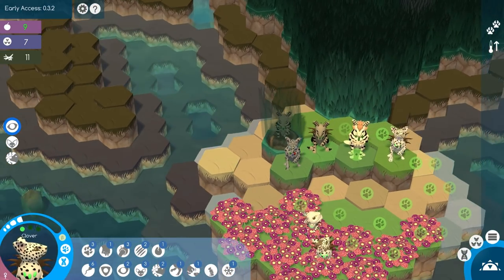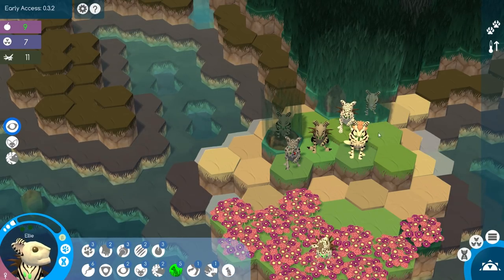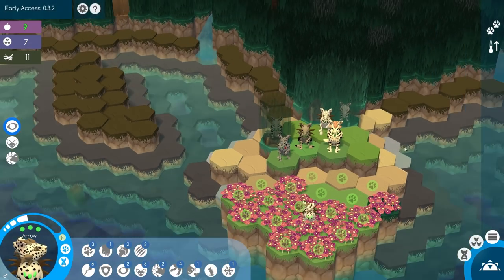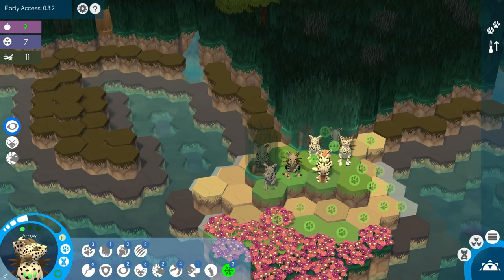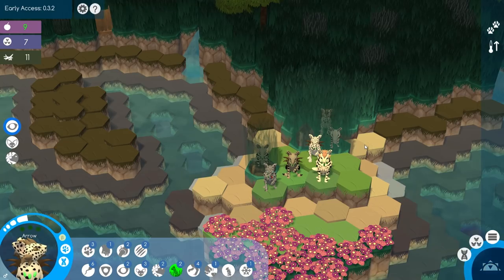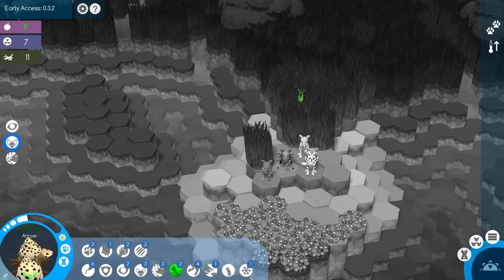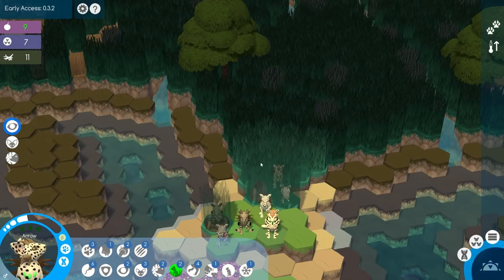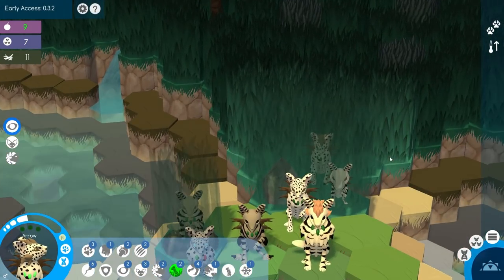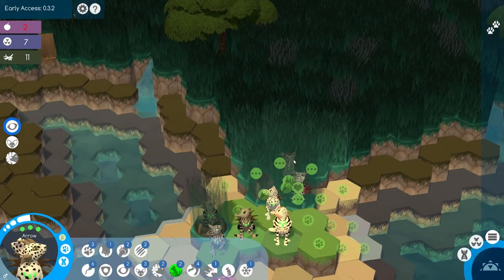Let's go ahead and start gathering up all the different grasses to see if we can unlock anything useful that our tribe can use, like different types of nests and different types of food sources. Little Ellie, you can go ahead and pop over here. Arrow, you can go ahead and move this way. Let's do a really quick check to see what we can hear — we can hear that there are some bunnies over there. And we can smell that there is a berry bush right over here, which is going to be nice because we do need some food.